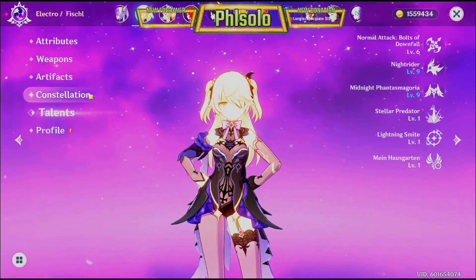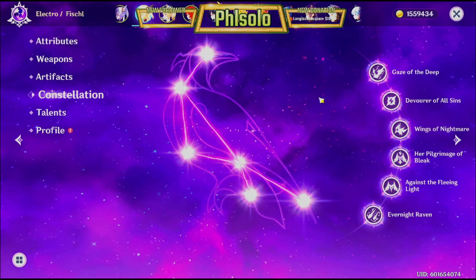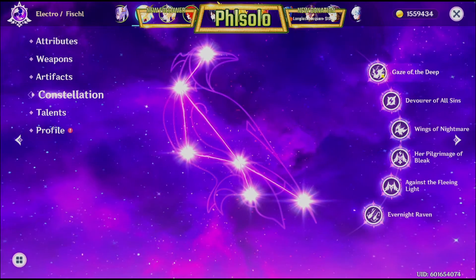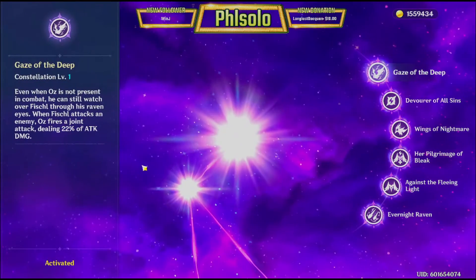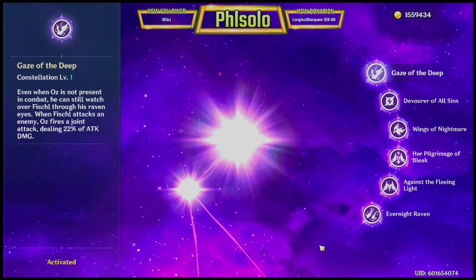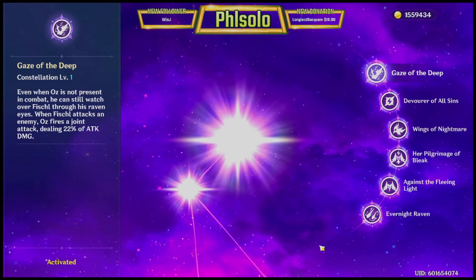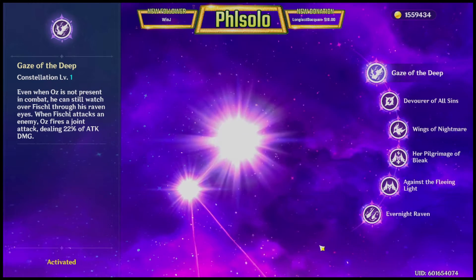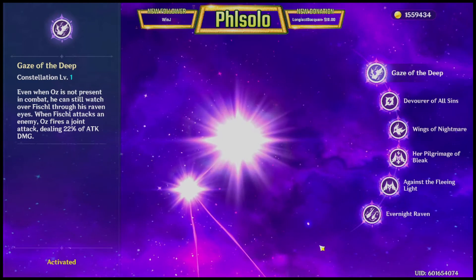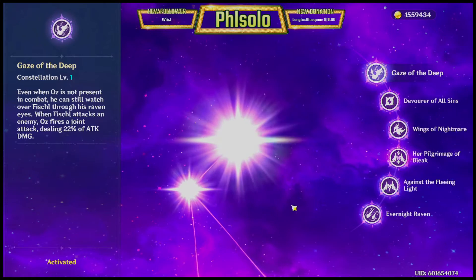Next up, let's go over her constellations. My Fischl is already C6 because I pulled her — I think it was in the Venti banner — C6 when I was going for a C6. Fischl's C1 constellation is basically if Oz is not on the field, he has a chance of doing damage because he's looking over her. So he's periodically firing some bolts at the enemy, dealing 22% of Fischl's attack as damage.